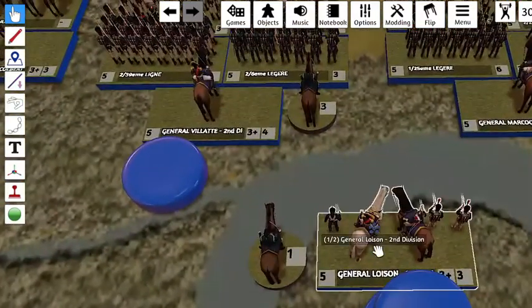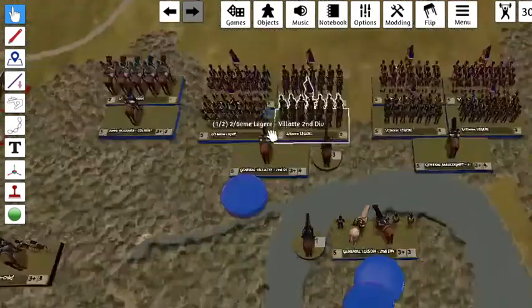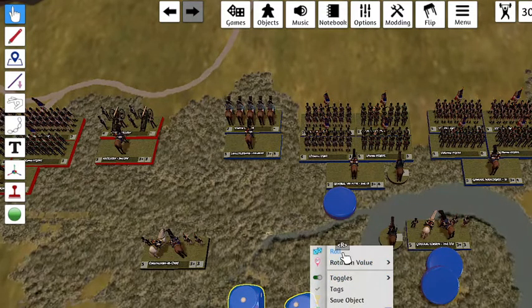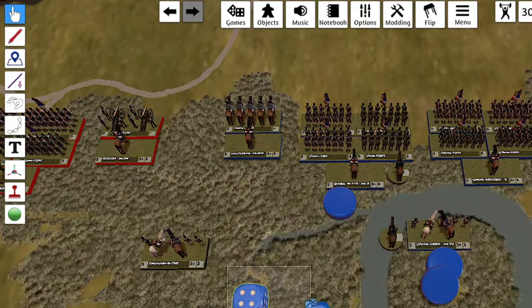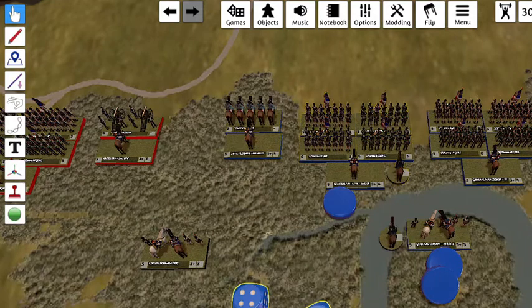If we zoom in, you can see our division general has a rating of three, and our brigade has a rating of four. So to successfully order this unit, the general would have to roll a seven or more on two dice. Let's roll that — it's a seven. So this brigade can act as normal and use all five actions. If the general had rolled a six, the number of actions this brigade can use would be reduced by one, so we'd use four actions. If it was a five, then three actions, and so on and so forth.